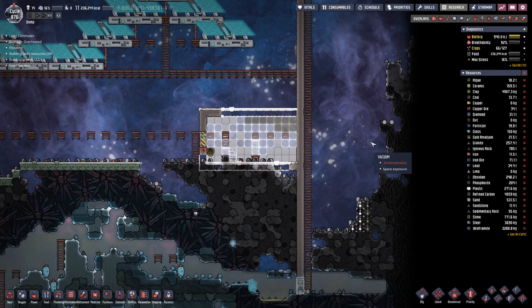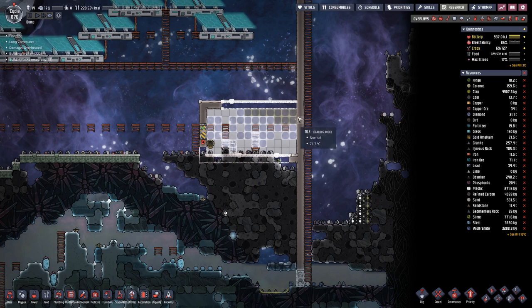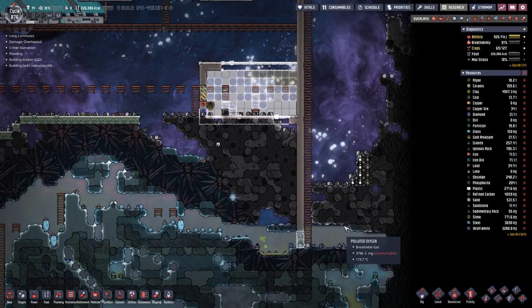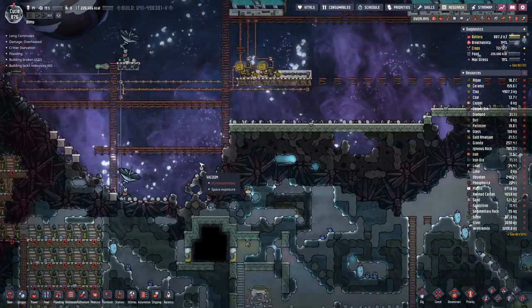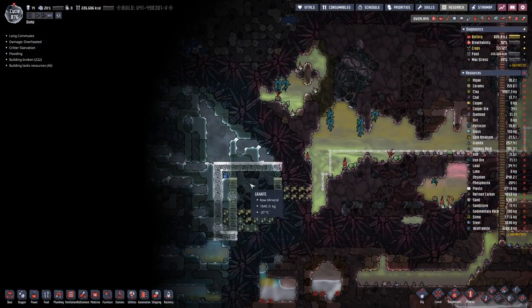Hello boys and girls, my name is HotSasy and welcome back to another episode of Oxygen Not Included. Last time we continued taking out our rocket shaft and put up some structure that we will need in order to fill our first rocket, which will be a steam rocket with steam, because over here on this side we have a steam vent.